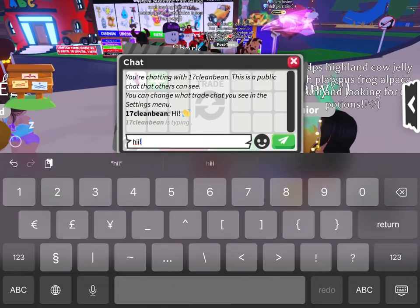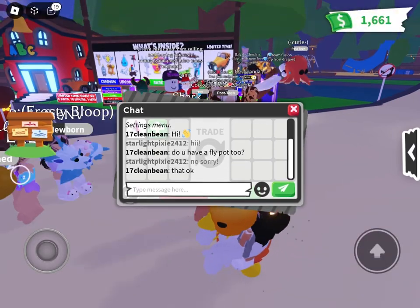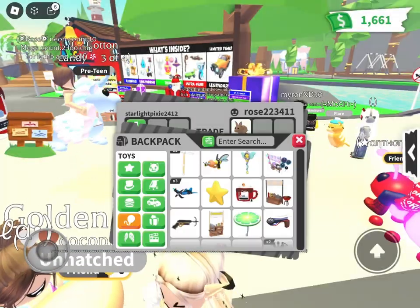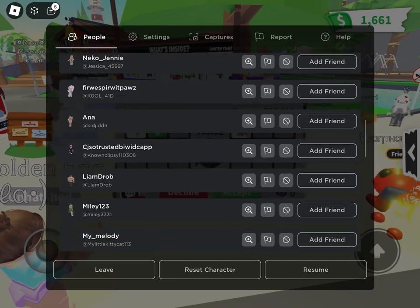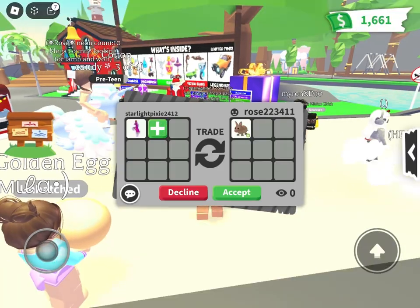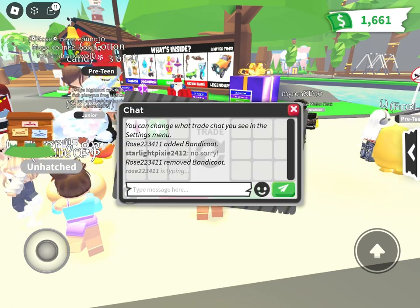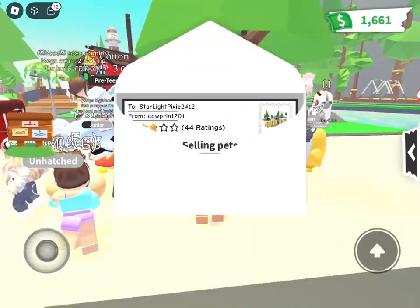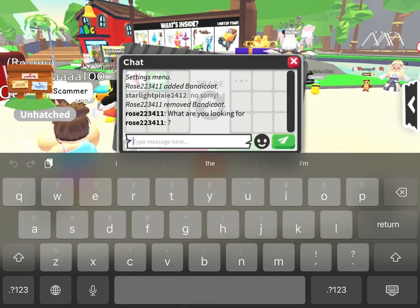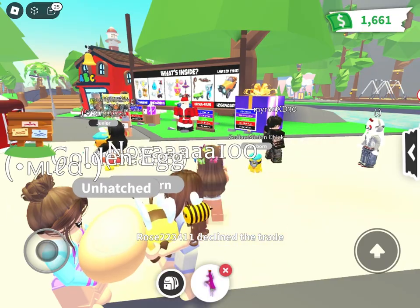Clean Bean didn't actually end up offering for the ride potion. Now I'm trying to get another offer and I get this girl — apparently she's my friend, but I don't remember her at all. She offered me a neon bandicoot. I didn't accept it. Maybe if there was another neon or like two more neons — I just know what I'm not looking for. I also didn't like the zodiac minion chicks, so those are things you can get, but I'm looking for something better.